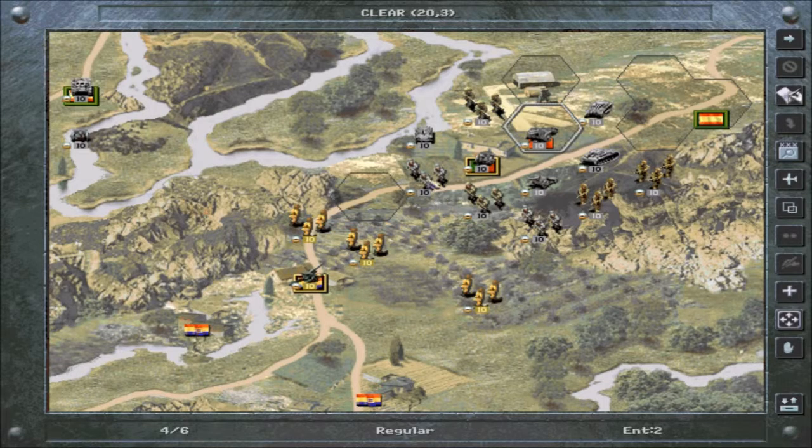These guys are blocking us right here. Although there's a space open, we can't get through, because each unit has what's called a zone of control. The zone of control spans one hex around the unit in a circular pattern, so you cannot move beyond one hex at a turn. You have to destroy the unit to get around it effectively.